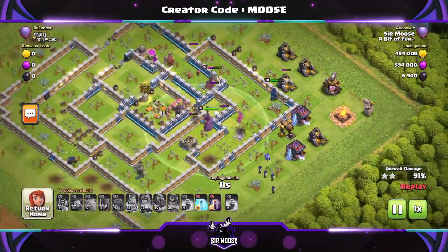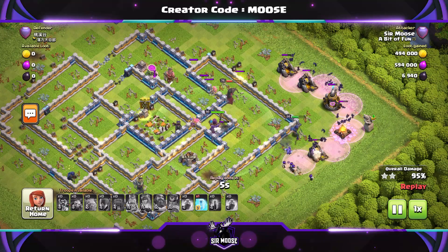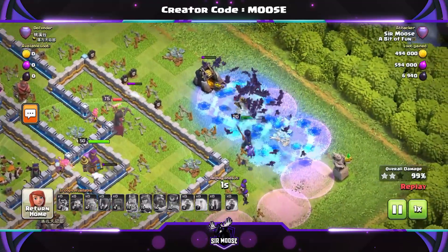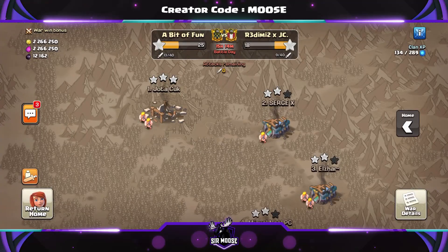Let's put those bat spells down and let them fly around. We've got two freeze spells — we're going to freeze the elixir storage for four stars, then freeze the gold storage for five stars. Auto five-star attack number one! On to the next replay.